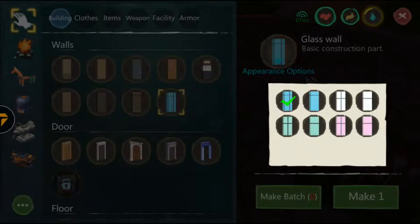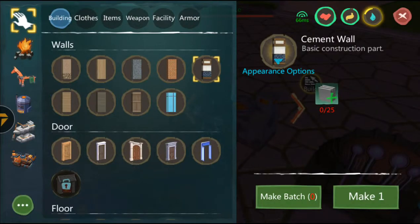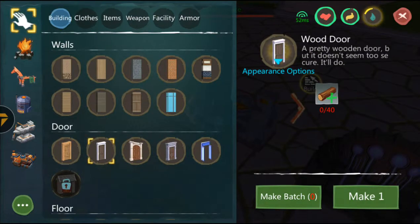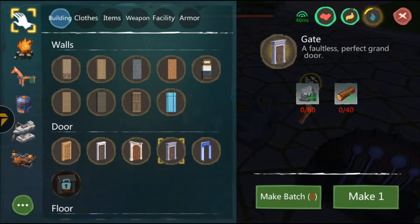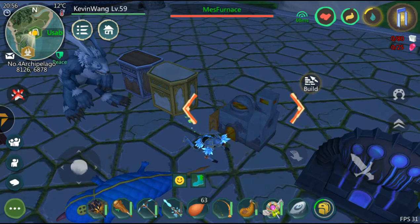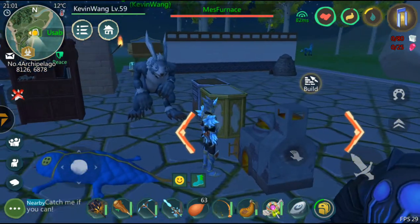The floor as well — look at this, it's very fancy. The glass wall, cement wall — pretty much almost everything is customizable, including doors as well: wood door, stone door, and the glass door.